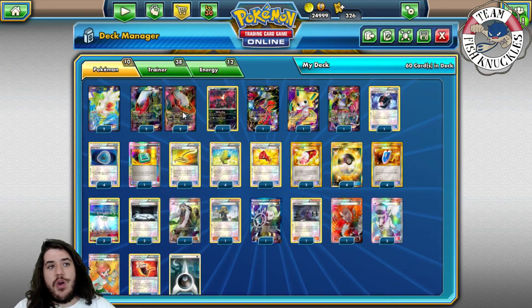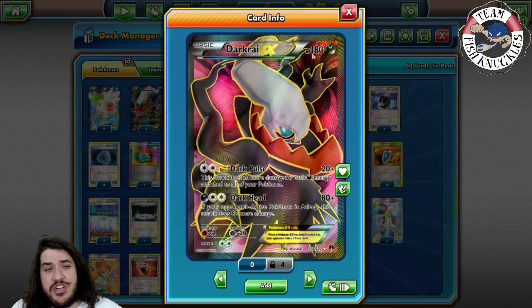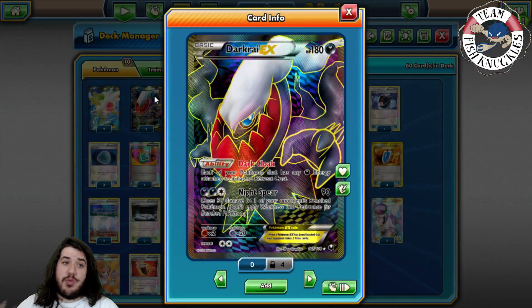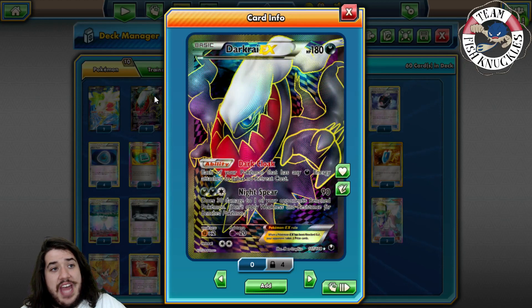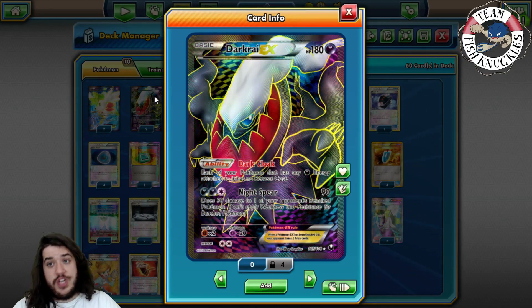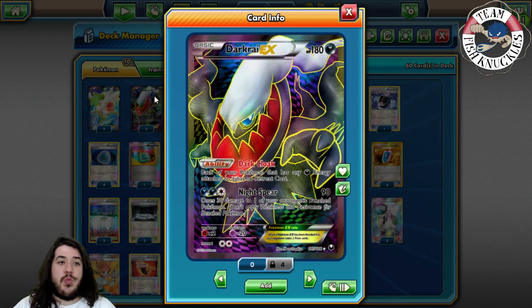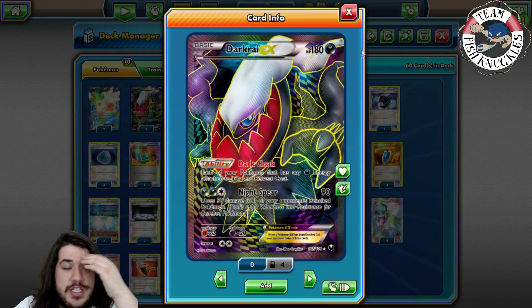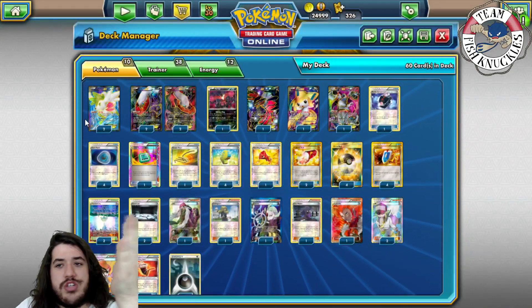Darkrai uses Dark Pulse for 20 damage plus 20 more for each Dark Energy attached to your Pokemon. In expanded we gain the Dark Cloak ability from Darkrai EX from Dark Explorers - each of your Pokemon that has any Dark Energy attached has no retreat cost, which is fantastic. Night Spear deals 90 damage and 30 to one of your opponent's benched Pokemon. This is great because you can build up damage and take knockouts later with Dark Pulse or another attacker.